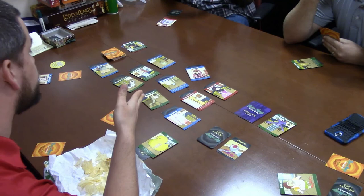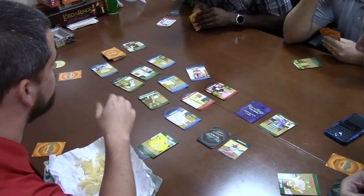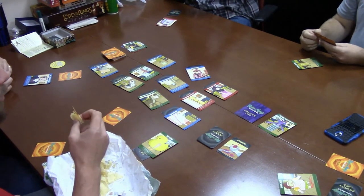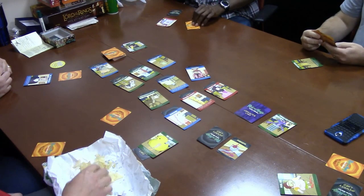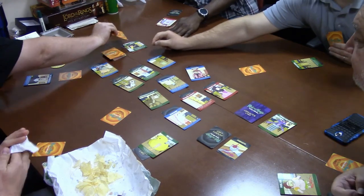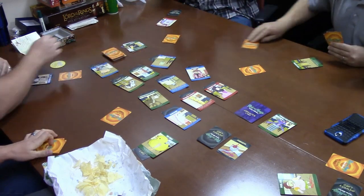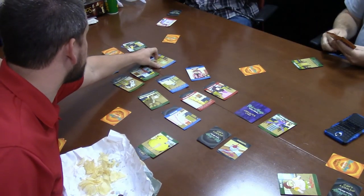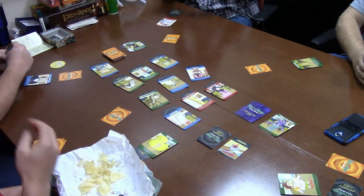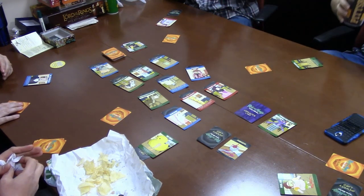So if you shoot Mr. Poopy Butthole and he is real, your group loses the game. If you're a real person, the reals lose. If you're a parasite, the parasites lose. Just got to be careful shooting Mr. Poopy Butthole. I'm going to try this one. So we know — tiny cowboy on a dog. Ed says he's a parasite, so he's probably going to not be a parasite. I said I was real. Tiny. That's a parasite. Sorry.